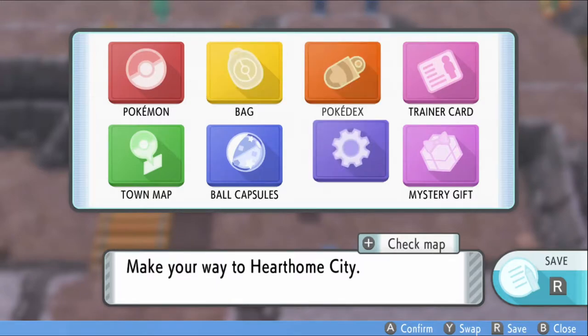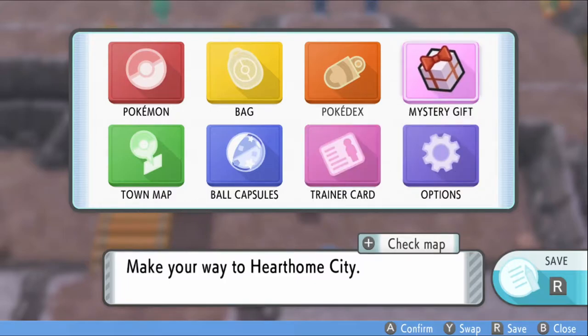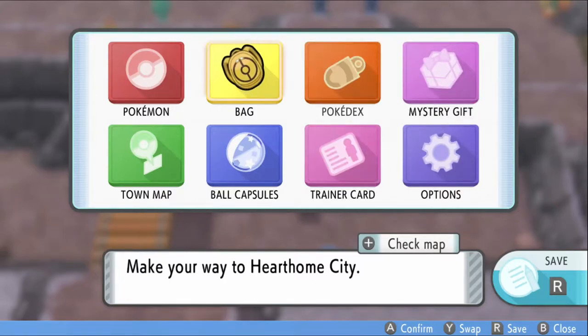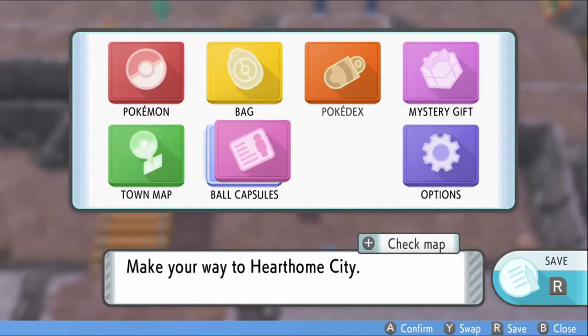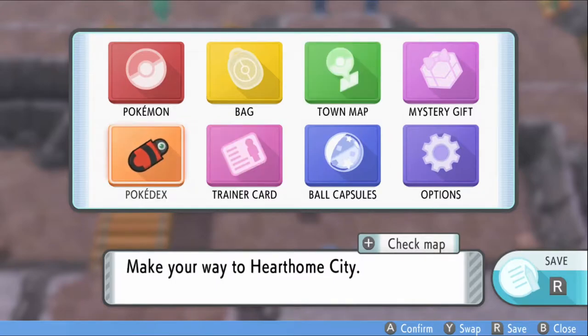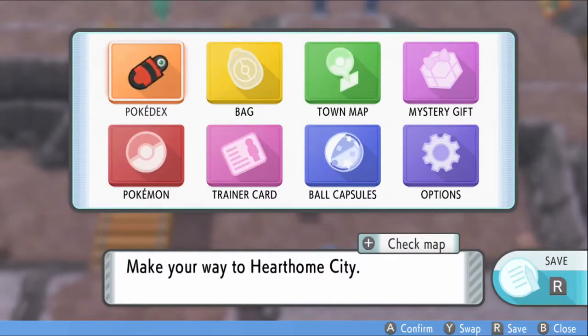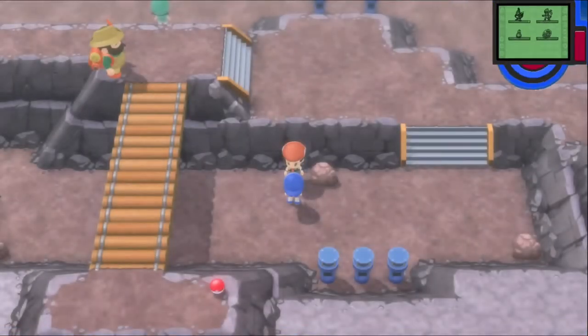Rearranging the menu — I want Pokemon here, bag here, options over here, and mystery gift there. There we go — that looks kind of nice.